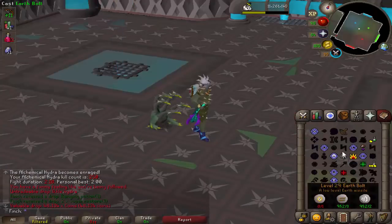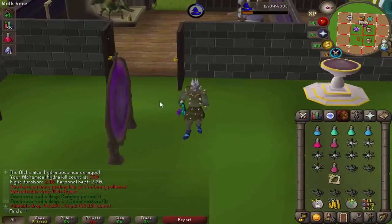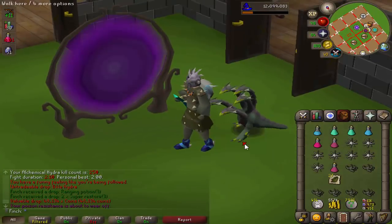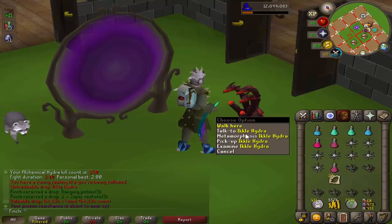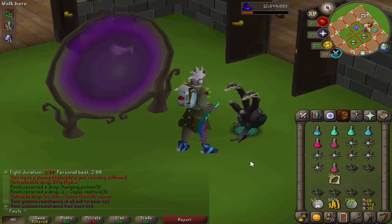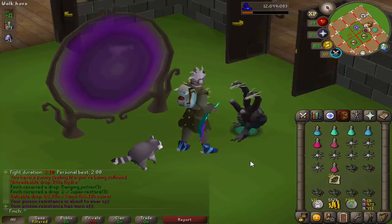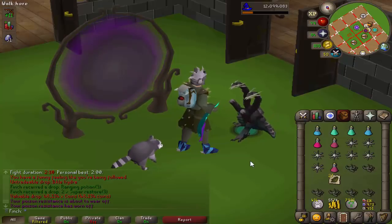I just got the pet at 250kc. I cannot believe my luck at this boss. Oh my God. This is genuinely one of the best looking pets in the game, in my opinion. Look at it! And you can change it between all the different forms, so it's like four pets in one, which is really cool. I don't know what to say — it's like a 1 in 3,000 drop, and I've only really got the leather to get at the boss now until I've completed it. The tail, unless they update it to be much better, I don't have any interest in getting. Wow. Cannot believe I just got that.